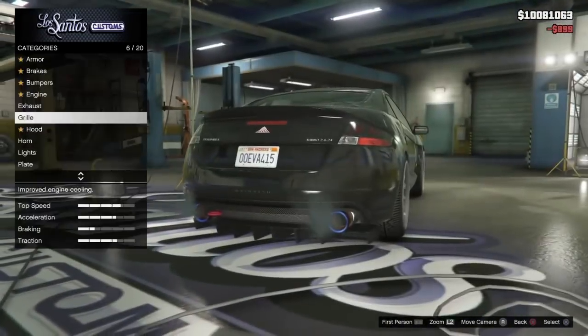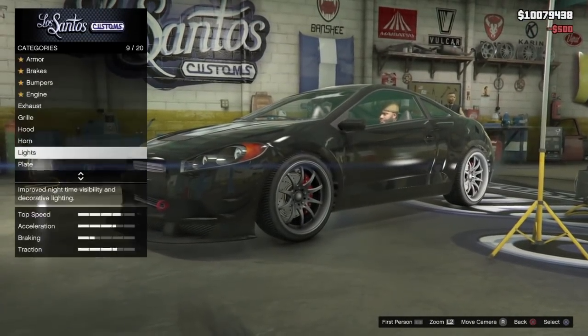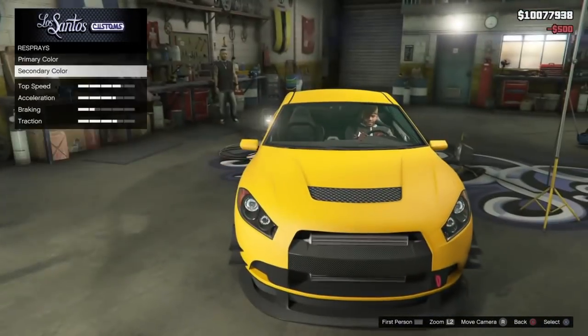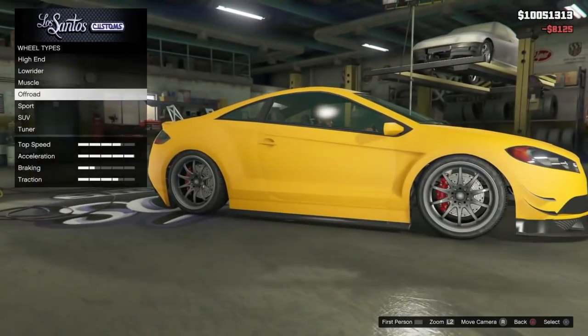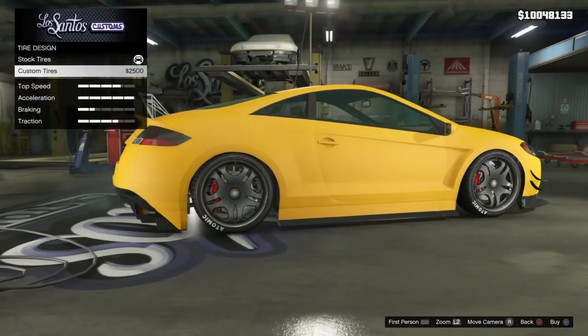The taxi will not spawn with the exact customisation you are putting on this car now. What I mean by that is if you choose wheels in the sport category for the car you are customising, the taxi will not spawn with those exact wheels from the sport — it will spawn with maybe another set of wheels in the sport category, if that makes sense.